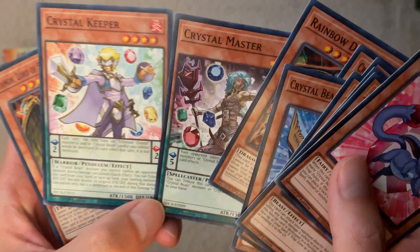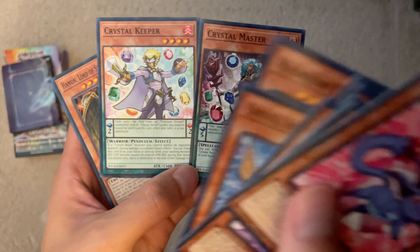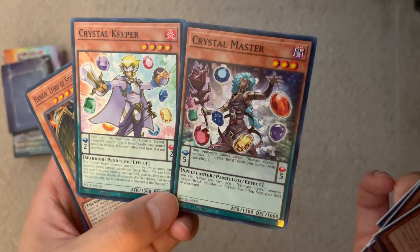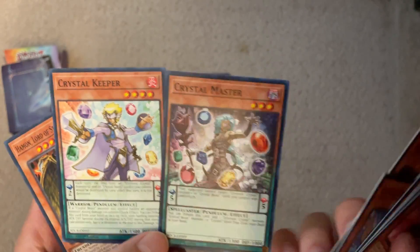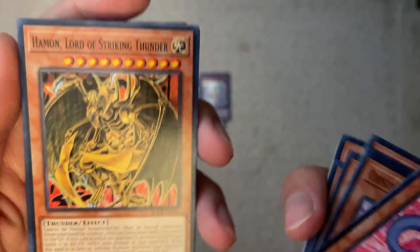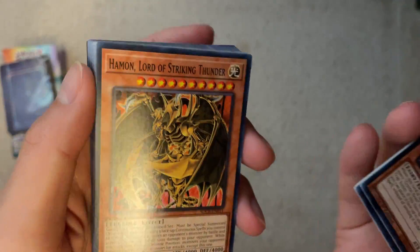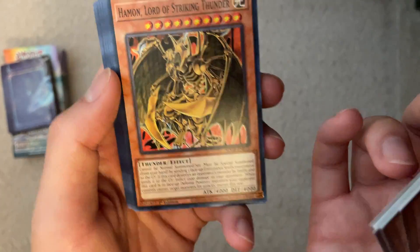There are the Pendulum cards that were released in Japan a long time ago, and then English didn't get them until well after they redid the Master Rules, making pendulums much worse in Crystal Beasts because now they take up spell-trap slots. Got Haman — I played this back in 2009-2010. I never really used it, it was more of a brick. Crystal Abundance won me more games; Haman lost me more games.